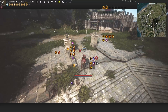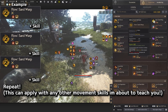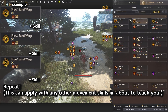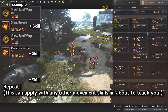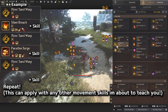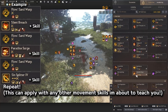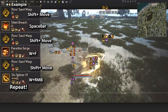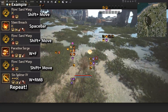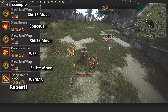If you practice enough, the movement skill strategy looks like this: Sand Warp into another skill, Sand Warp into another skill, and repeat. The rotation is: Sand Warp, Silent Breach, Sand Warp, Paradise Surge, Sand Warp, Sin Splitter, Sand Warp, Silent Breach again, Sand Warp, Paradise Surge. So the pattern is: Sand Warp+Spacebar, Sand Warp+W+F, Sand Warp+W+R, Sand Warp+Spacebar, Sand Warp+W+F.